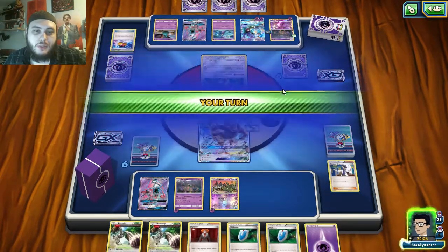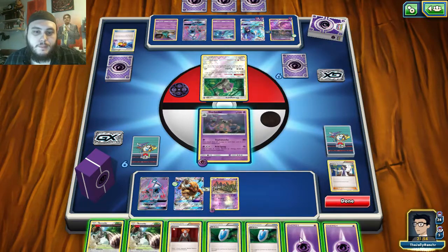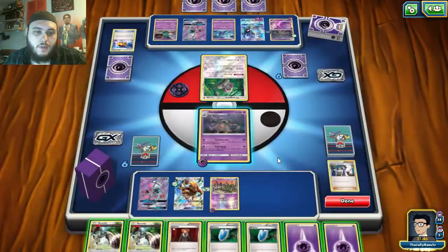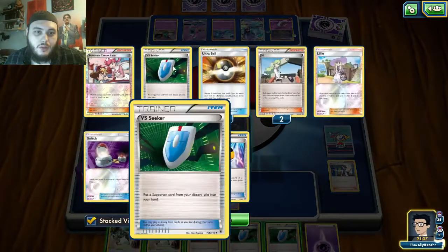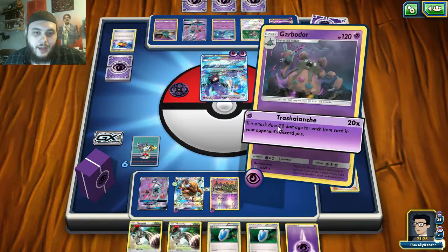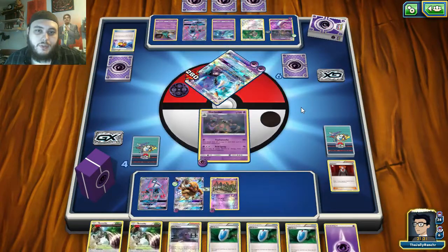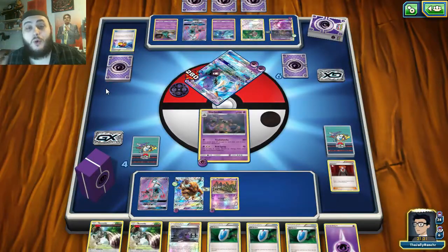Even if he doesn't get to retreat — which he doesn't — I think I'm probably just going to Lysandre and knock out the Toxapex, because that's where most of his energy is. I'll put this energy on Tauros. Let me make sure I'm looking at this right — weak to psychic, six times four is 240. I just want to make sure it wasn't like Tapu Lele attacking for a lot. 240, I believe 280. Hex and Versus Seeker, and now I have two items. So if Garbodor attacks, it's attacking for 80 because of weakness.